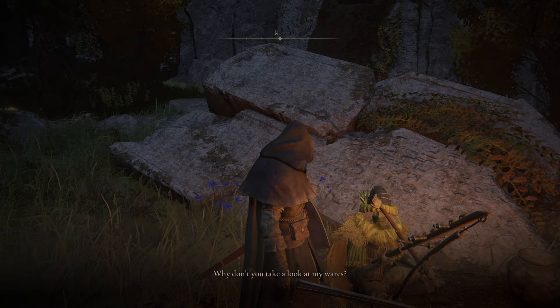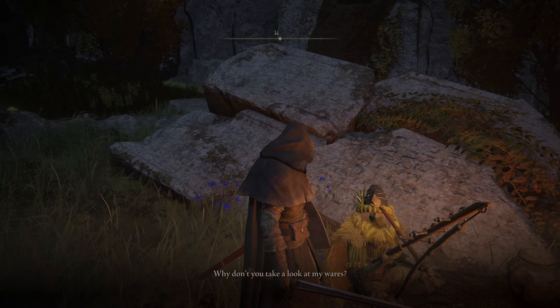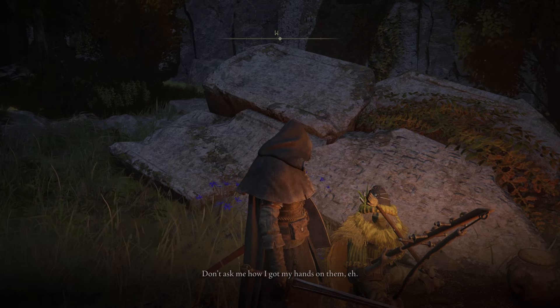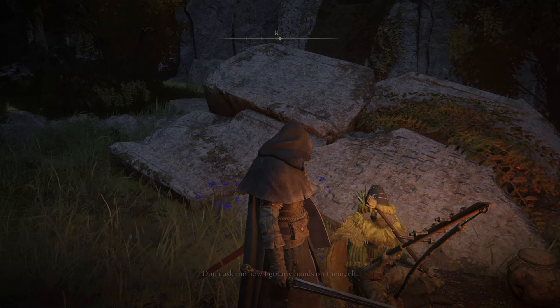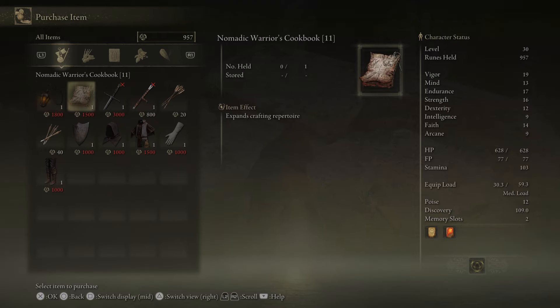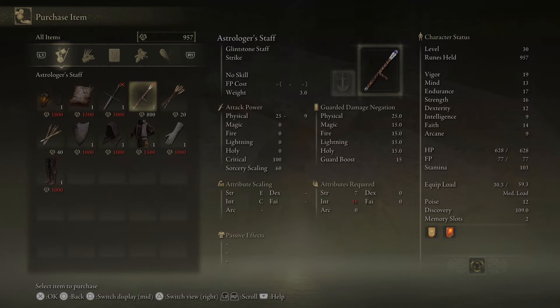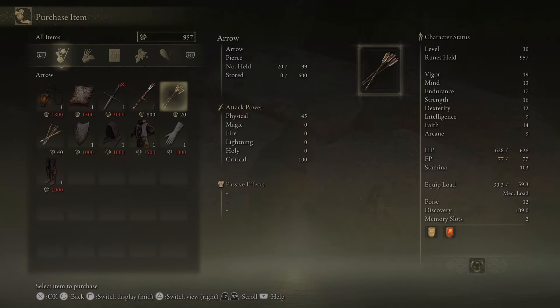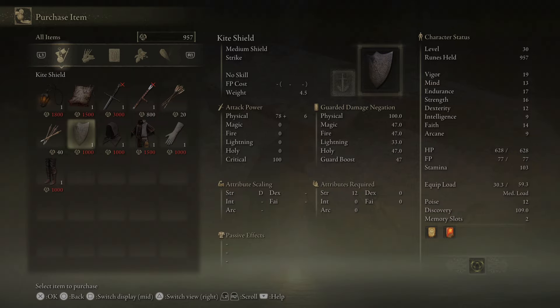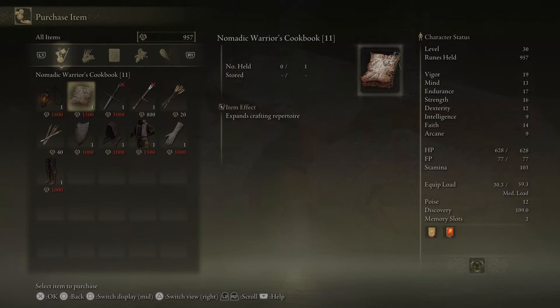The merchant says: 'You're new around here — surprises you found me in my little nook. No matter, your money's as good as anyone else's. Why don't you take a look at my wares? Don't ask me how I got my hands on them.' He sells a lantern — you attach it to your waist and walk around, which is better than the torch.